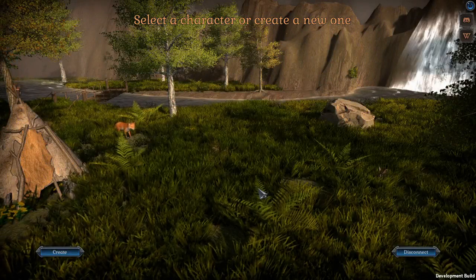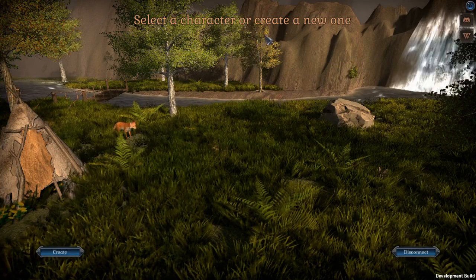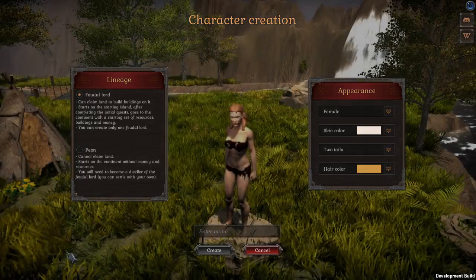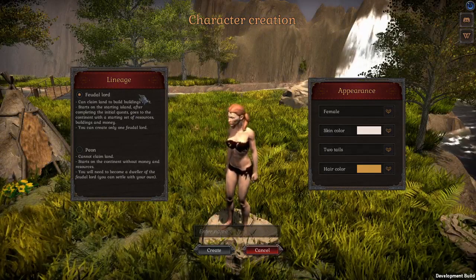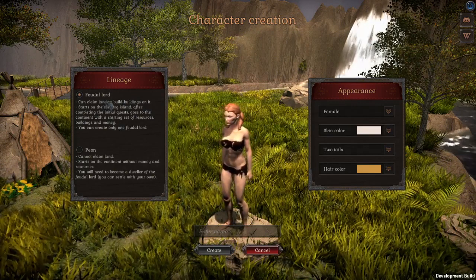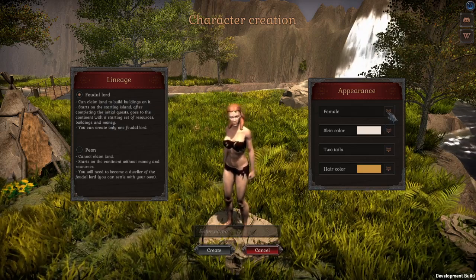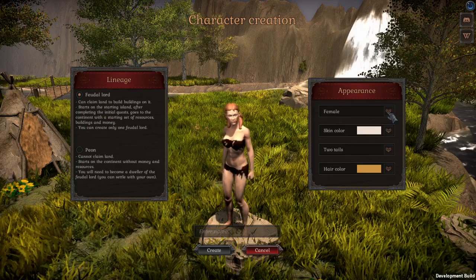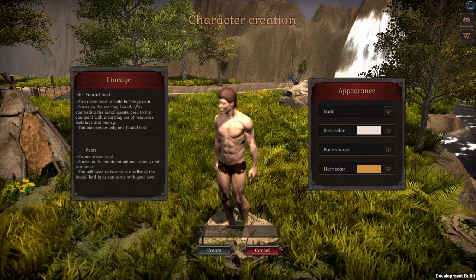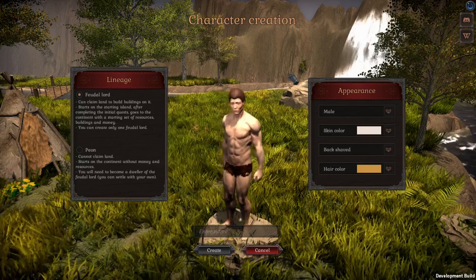This is the character creation window. You can select an existing character or create a new one. I can pick between Feodal Lord and Peon — I will pick Lord, of course. On the right side, I can choose between female and male. Let's check the male. Graphics — pretty decent, nothing too special so far but pretty decent.